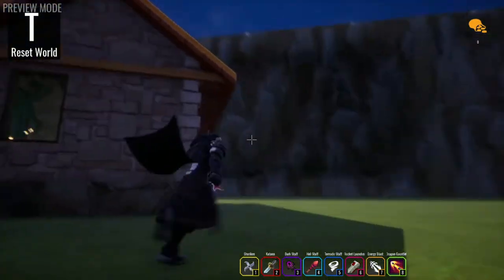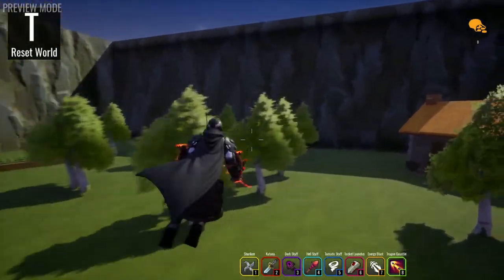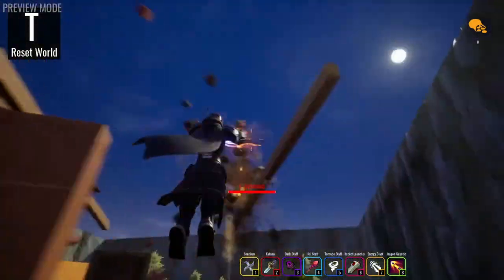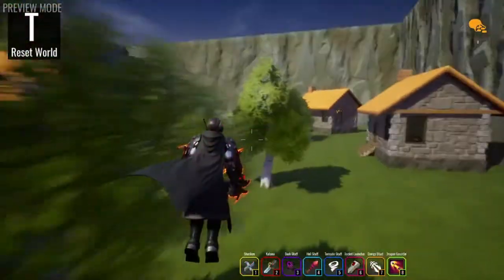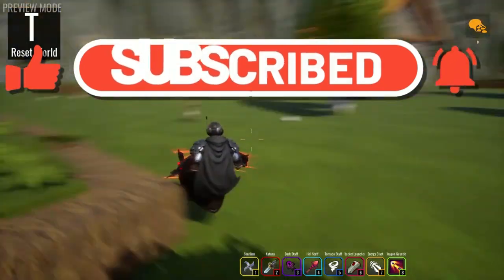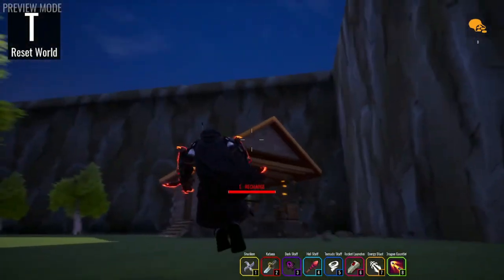Other fun features include the fact that you can triple jump all over the place, and you have the ability to fly with the dragon gauntlets, giving you quite literally the powers of a dragon — with flight, shooting fireballs, and the ability to propel yourself upwards immensely fast. Anyway, I hope you guys enjoyed the video. If you did, be sure to smash the like button and subscribe. Check out the Discord server and this game — links in the description below — and don't forget to go into the comments section and tell me what you want to see me make next.